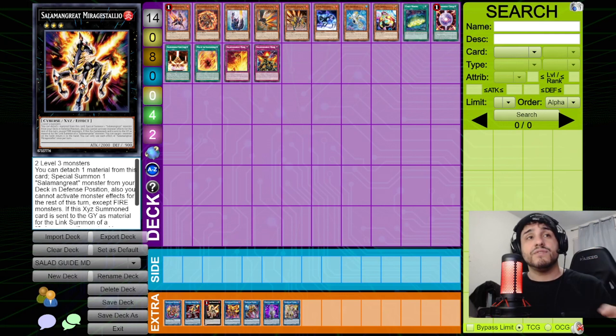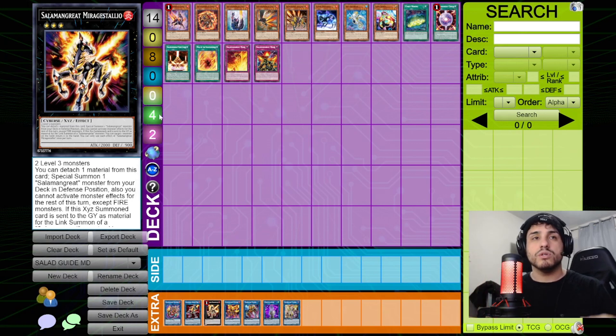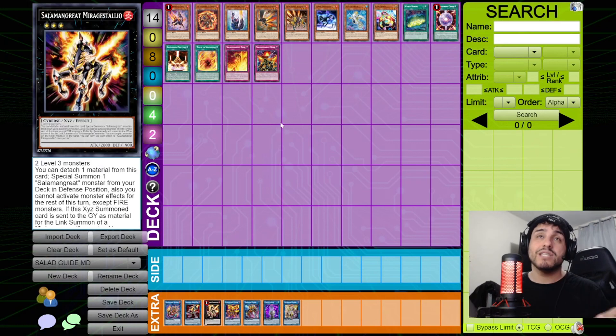Miragestallio has two effects. The first: detach a material to special summon one Salamangreat monster from deck in defense position — but this locks you into fire monster effects only for the rest of the turn. You can still special summon non-fire monsters like Apollousa or Access Code, but you cannot activate their effects. The second effect: if Miragestallio is sent to the graveyard as material for a Salamangreat link summon, you can target one monster on the field and return it to the hand. This only works if Miragestallio was XYZ summoned.